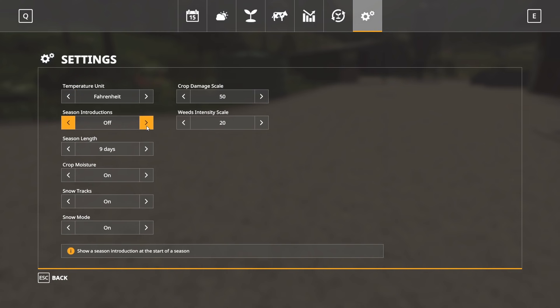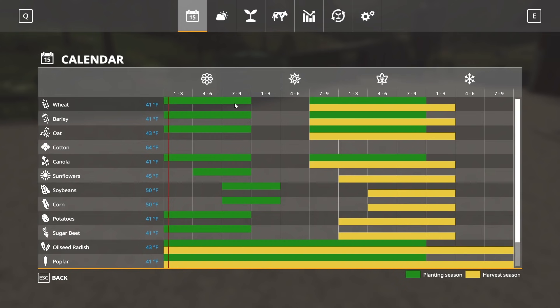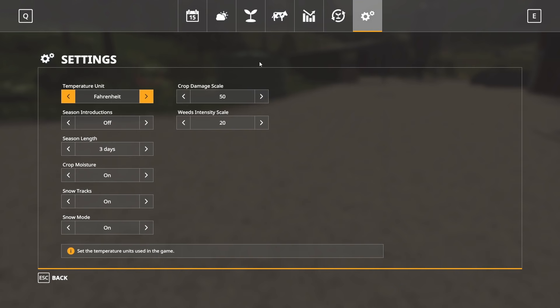Seasons introduction can be turned on or off — when on, a blurb pops up on screen when a new season starts. Season length controls how long each season lasts. Right now it's on nine-day seasons, with three days in each third of a season. You can set it down to three-day seasons or all the way up to 24-day seasons, in increments of three. We'll probably move down to three-day seasons for this tutorial series.